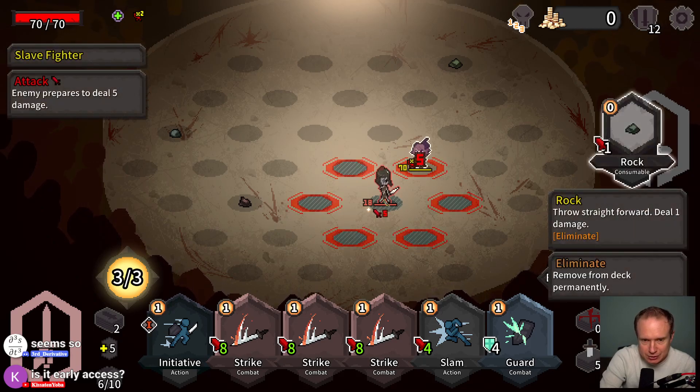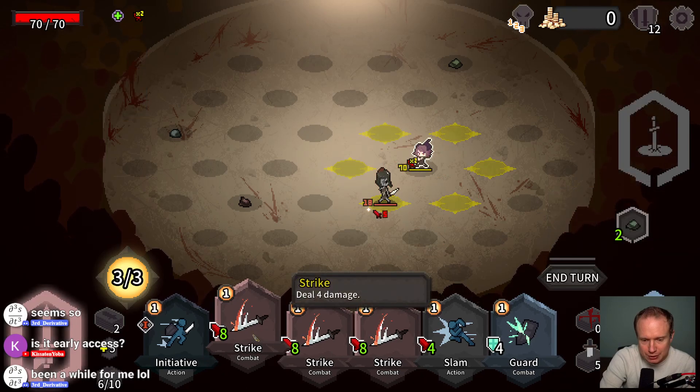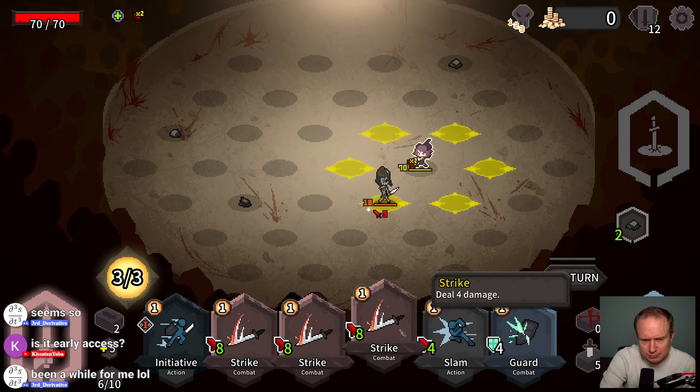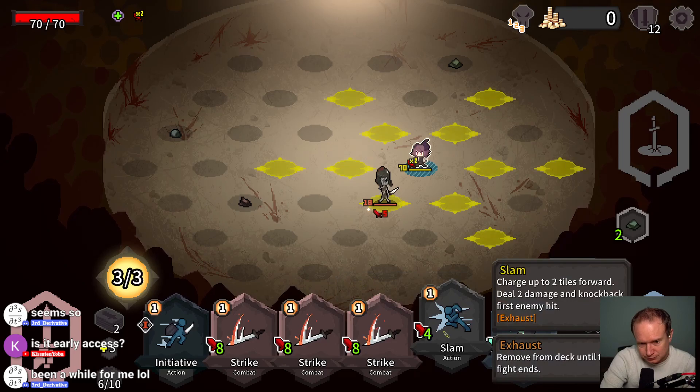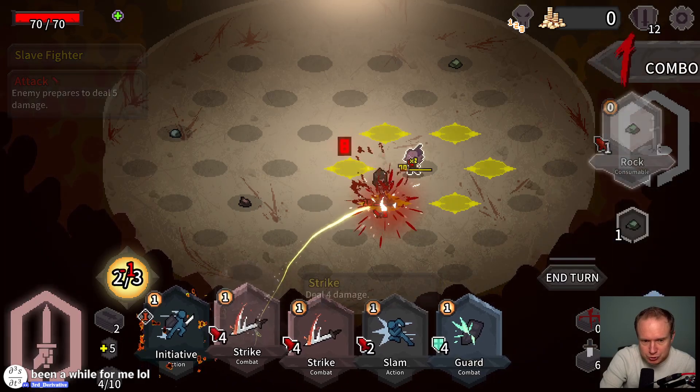So let's see — only the first one is going to be double, so it's going to be 8 plus 4 plus 4, that's 16. This has a knockback so we'll do Strike.